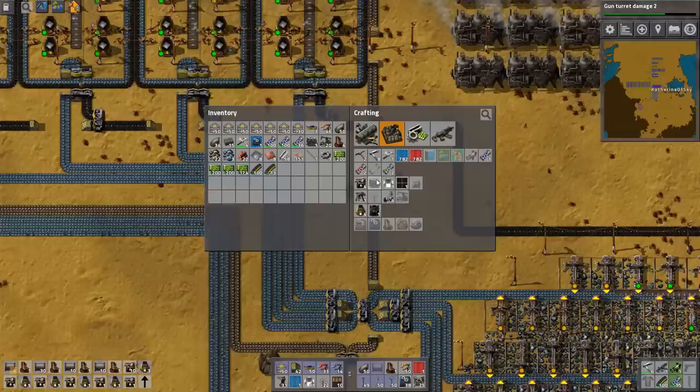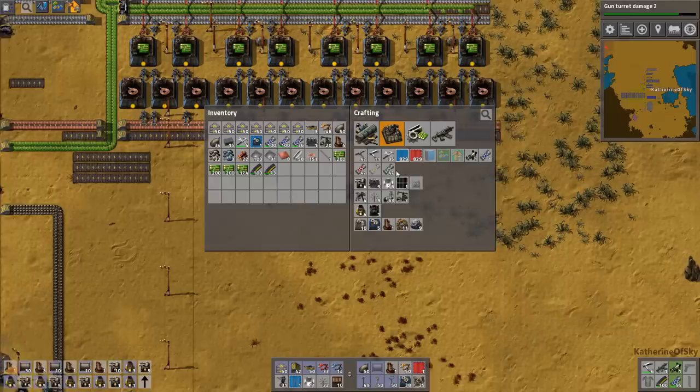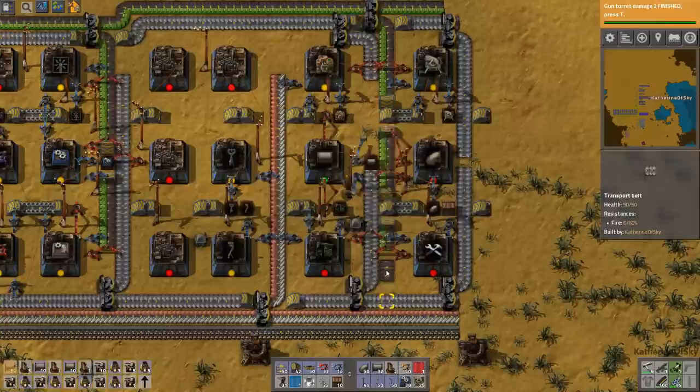I need two more steam engines — what do I need for that? Iron plate and pipe. And I just used up all my pipe. Let's have two more of those, and we're going to need two of these pumps. That will all be in our queue to be crafted. I think that should be plenty of pipe.